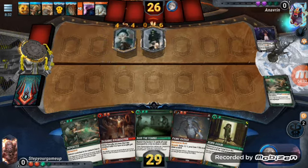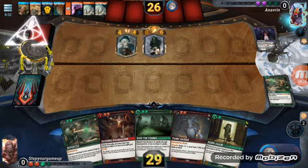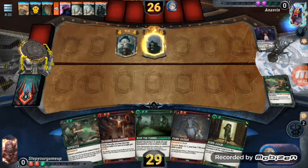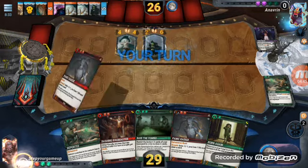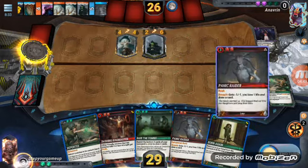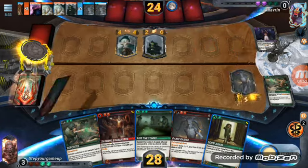I'm gonna return that to his hand, then heal up and try to draw a card. If I don't get anything worth having at the moment — okay, so this is worth having. We'll play him. Draw a card.